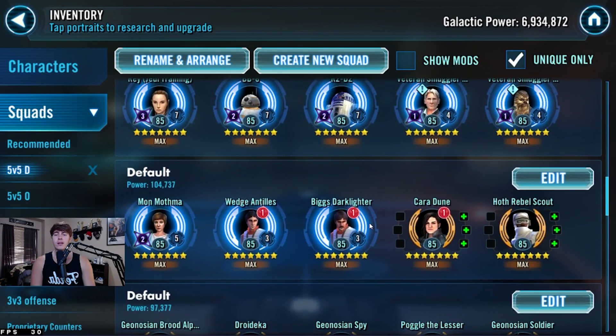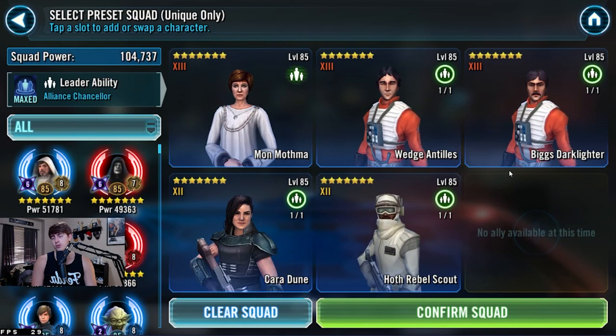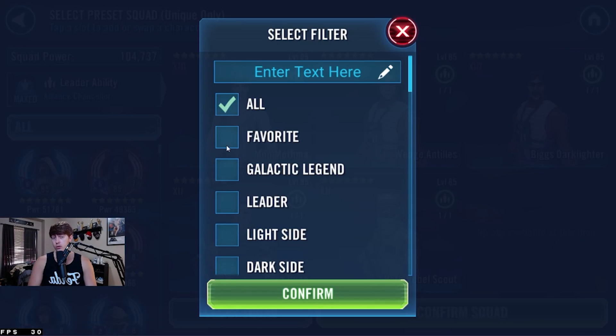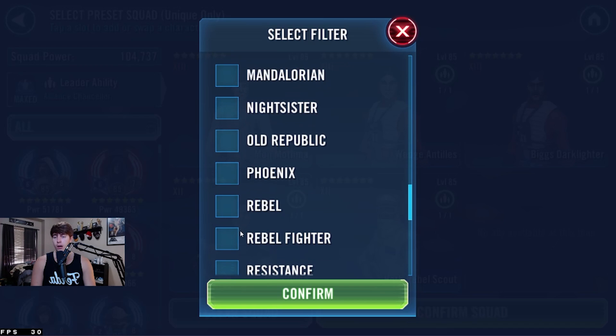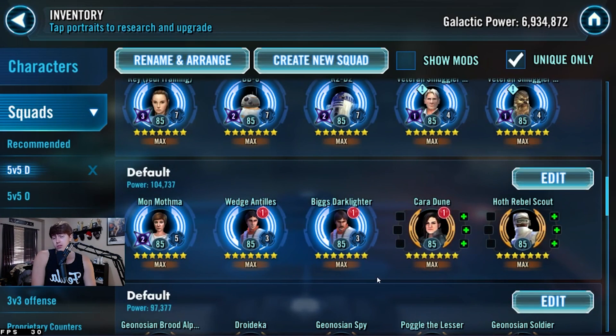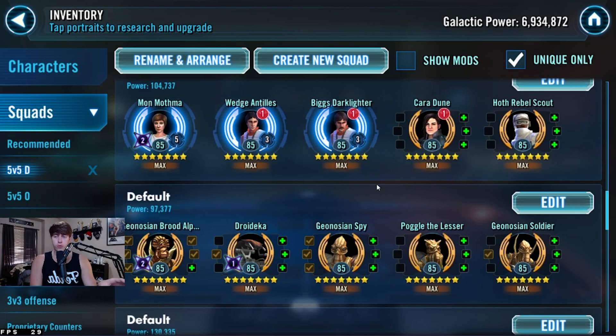The next team is Mon Mothma. She is a great team in general for defenses. You can use Bounty Hunters, Troopers, or Sith Triumvirate to beat this team, but there are different characters you can add in to make that tougher. I don't think Wedge and Biggs is the best combo — I really think K2 and Cassian are probably the best combo, with something like Cara Dune and Pathfinder Scout. That's super strong. Mon Mothma is definitely a strong team on defense and a great back wall team because you can pull counters to the front wall and force something else in the back.